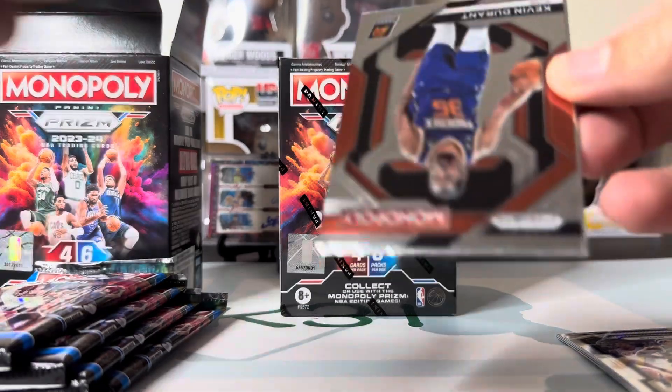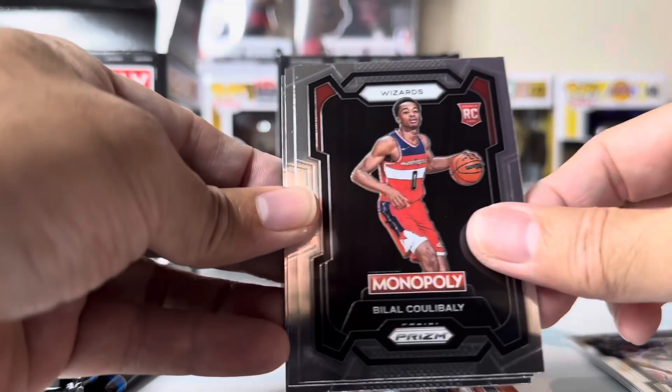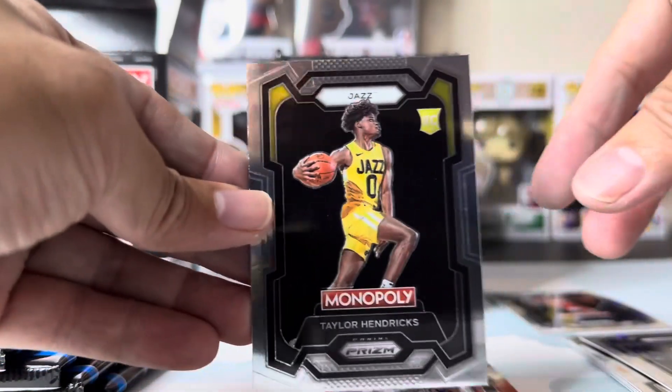All right, next pack. And we got a Kevin Durant, a rookie of Bilal Coulibaly, Steph Curry, and Taylor Hendricks.